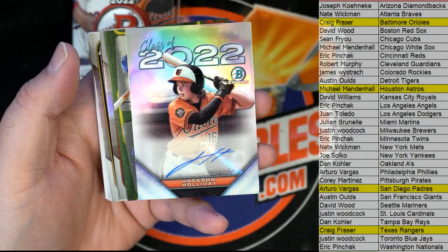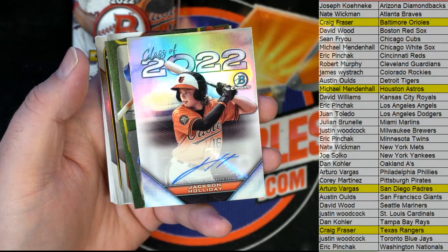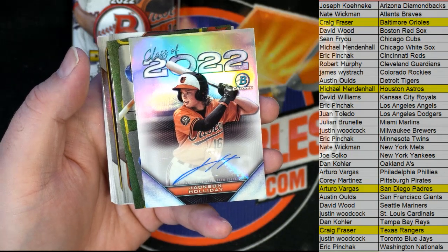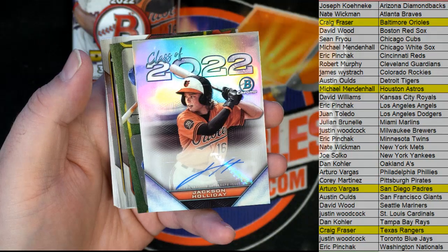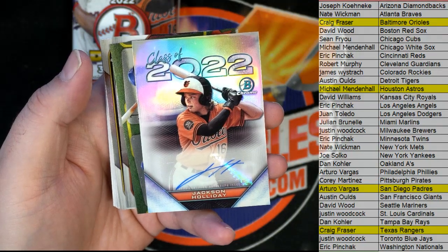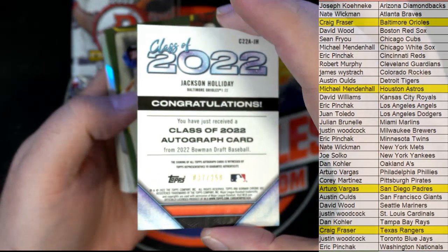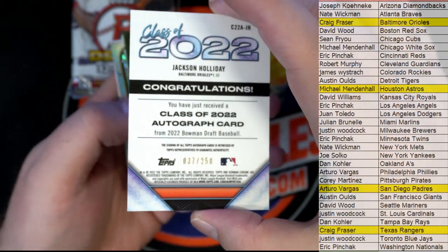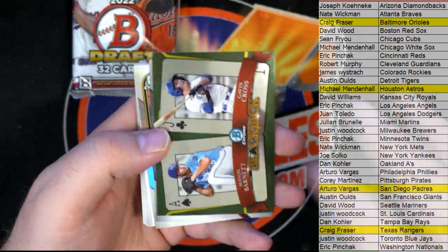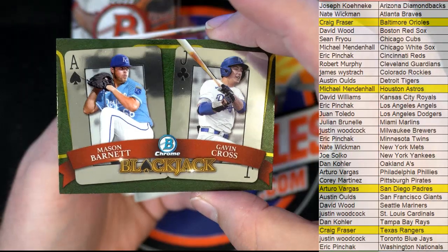Unbelievable — we had a red and then a Rocker auto. That's a good start for a draft. Jeez. Huge. My goodness, Craig. 37 of 250, brought to you by Cooks of 99 — sorry, I had to do it, Matt's here. All right, there we go — Mason Barnett and Cross right there. Melton.